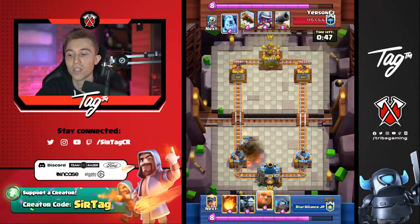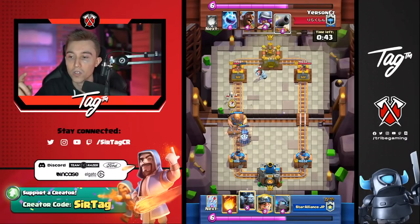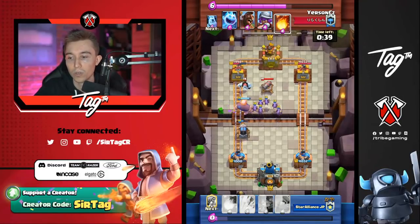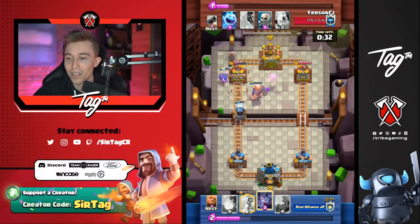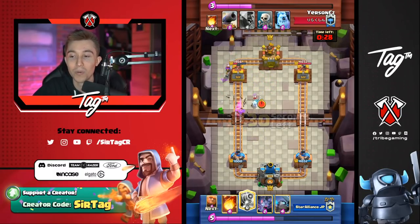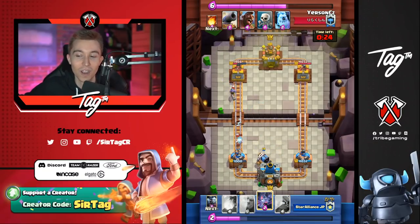Unfortunately the opponent ended up having miner plus arrows, so he was able to get a connection. Usually sparky decks don't have that, so there wouldn't have been as much tankage for the sparky. Arrows plus miner cleaned that up. This is another really tough matchup. One thing to consider if you're playing any cycle deck: you can fireball twice and then log on top of the sparky and it dies. But Yursun fireballs on top of the minion horde instead.